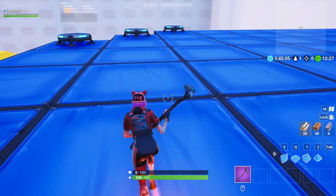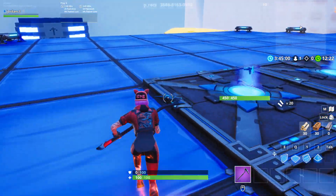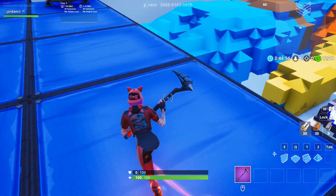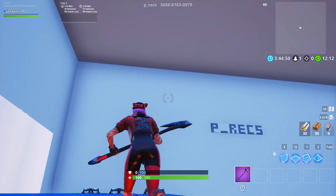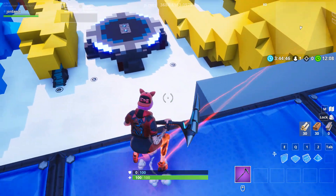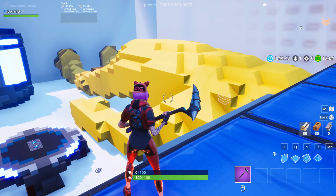If you want something different in Fortnite Creative and you want to play a different type of game mode, definitely check this one out — especially if you like attack-and-defend type of game modes. As you can see, the code is at the top of the screen, and I'll also have the code in the comments. This map is amazing — check it out.